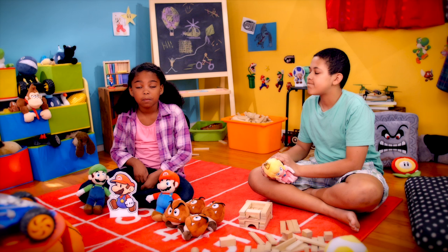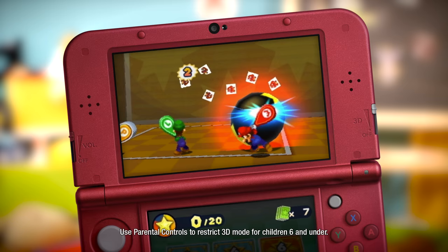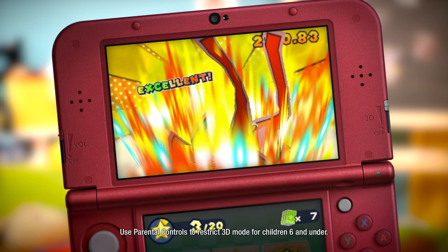And that does what again? Trio attacks are where Mario, Luigi, and Paper Mario come together for a chance to do massive damage. Like the trio racket, where you hit a ball back and forth to smash the enemy. Or trio kite, where you turn your enemy into a kite, fly them really high, then smash them to the ground.